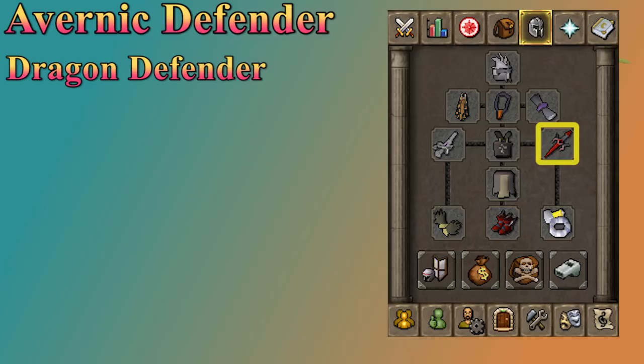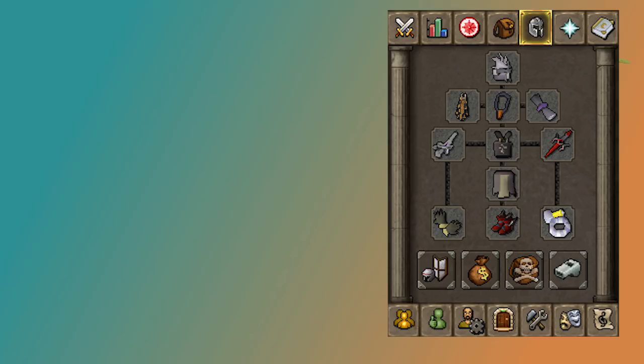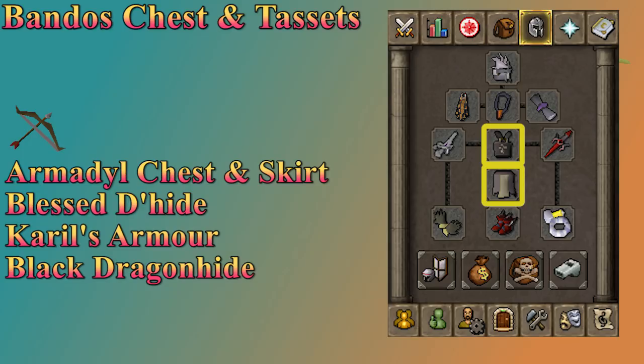Your shield slot might not be needed if you're bringing two-handed weapons. The best option for a melee offhand is the Avernic Defender, followed by the reliable Dragon Defender. Every range weapon I listed is two-handed, so I can't imagine you'll be using a range shield. For the chest and legs, Bandos top and bottom is best for melee, and Armadyl top and bottom is best for range. If you don't have best in slot, it's good to just use a range top and bottom — you have Blessed D'hide or Karil's if you don't have Armadyl. If you're new to switches, just wearing your best range gear and not bringing the melee switch is really not a bad idea.